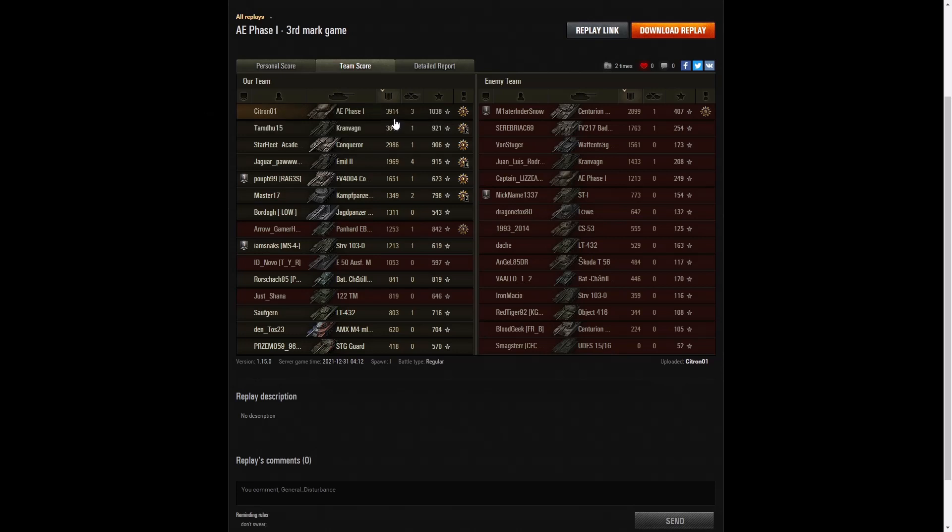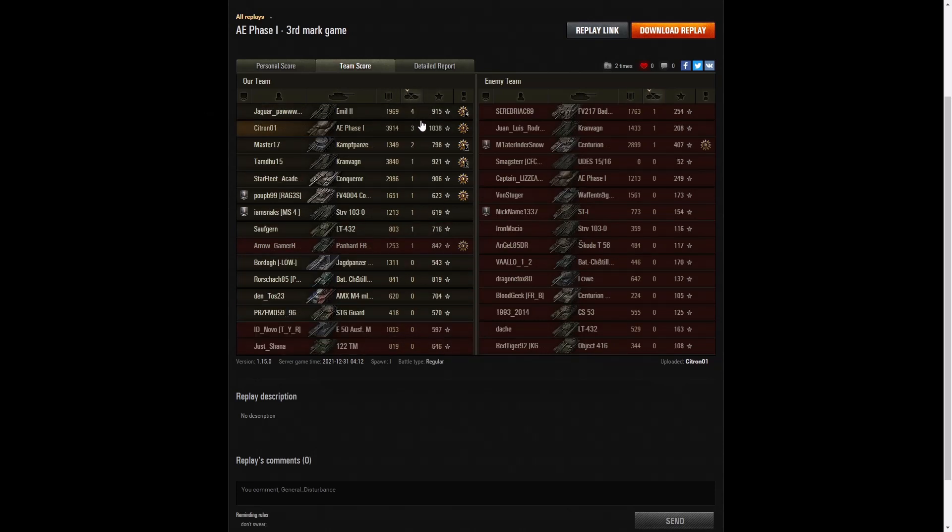He did receive shells from teammates during that game — actually got hit in the back by the E50M — and he did receive some rounds from the enemy which bounced off luckily. He got the highest damage: 3,914. The second highest went to the Cranvane with 3,840 and the third highest went to the Conqueror with 2,986. The E50M didn't do much damage — he wasn't an experienced player and he was basically blocking the most experienced player on the team. When it came to kills, the Emil 2 did the best with four kills but Citra01 had second spot with three.